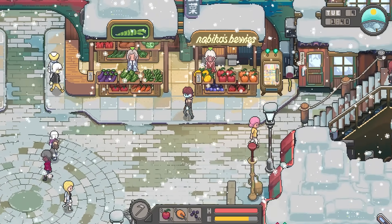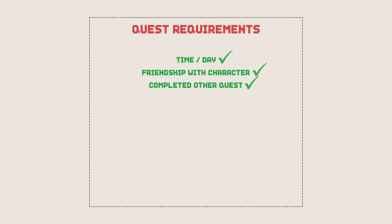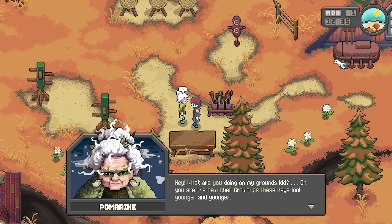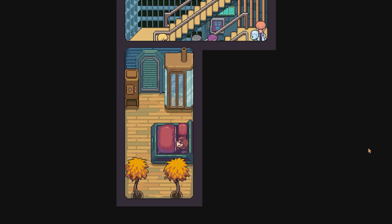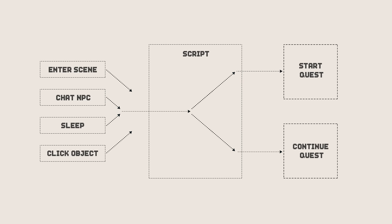Now, let's start by making a way to actually start the quest. To keep things flexible, I want there to be multiple ways to start a quest. Assuming we've met all the quest requirements, I want some quests to start from entering a scene, which would result in a cutscene playing. Some quests might start by just talking to an NPC, while other quests might start by interacting with an object in the world. In games like Stardew Valley, a lot of quests start when you first leave your house in the morning. For every action — such as entering a new scene, talking to an NPC, sleeping, or interacting with a quest object — we will need to check if a quest will be started, or if it continues an ongoing quest.